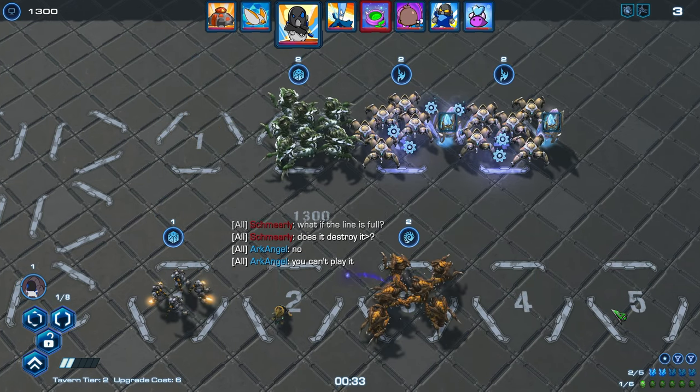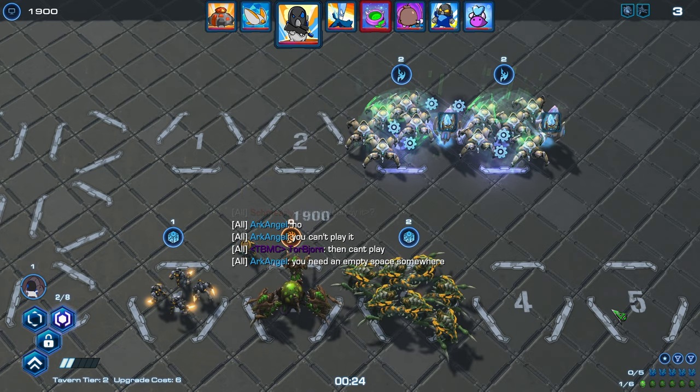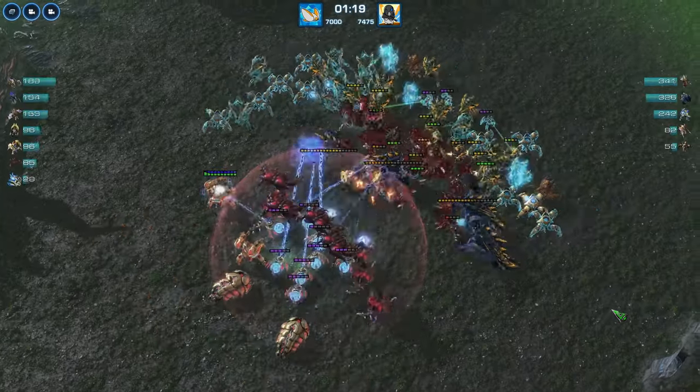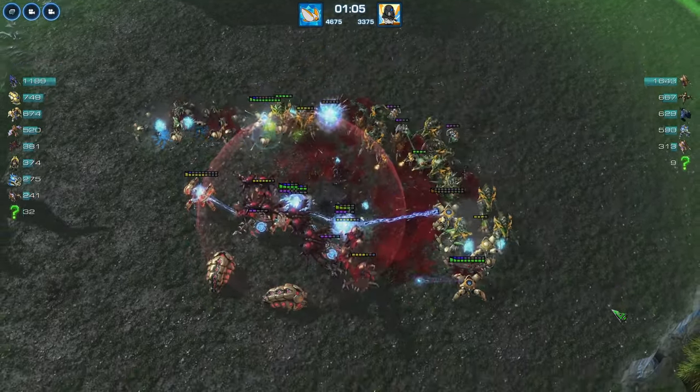In this game at round 3, we don't rush to tier 4. I took a Hydralisk and then sold it so we get a cocoon.